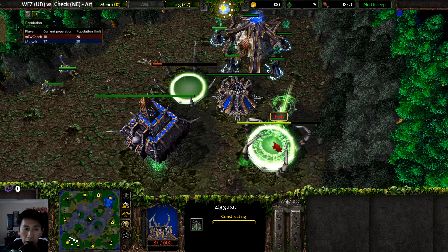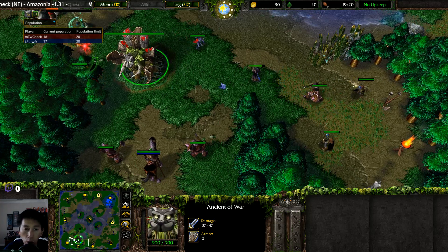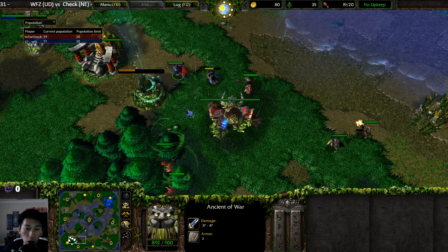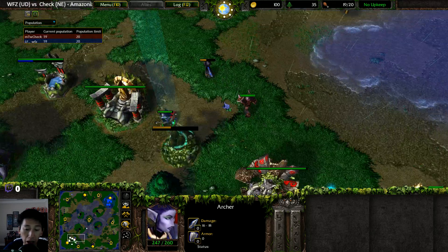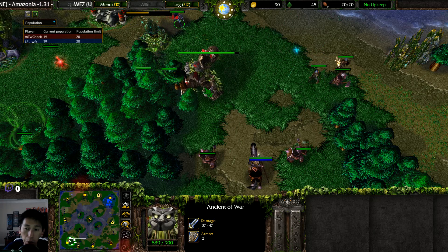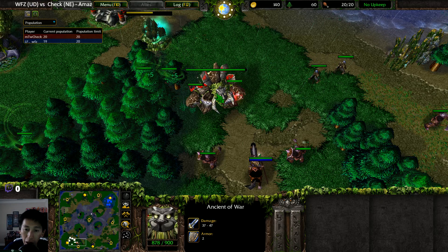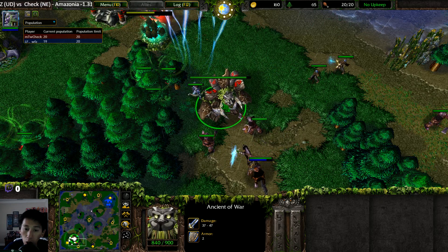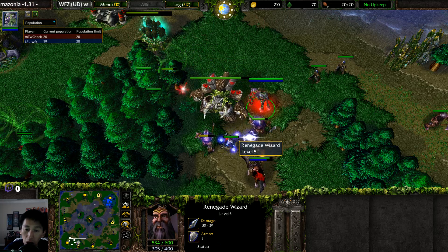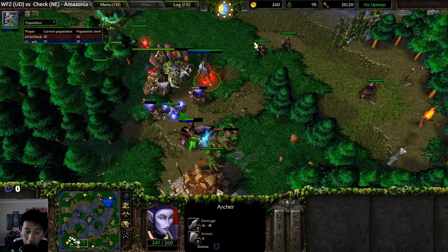Ziggurats are being placed down and both sides look to be playing a pretty standard opening. An Acolyte is purposely attacking an Archer and then pulling away. The Ancient of War is absorbing a bit more damage than ideal, though that shouldn't make a big difference as more creeps get aggroed. The Death Knight goes ahead and uses Lightning Shield, dealing 10 damage per second — very high damage, actually more than the Archer does by itself.